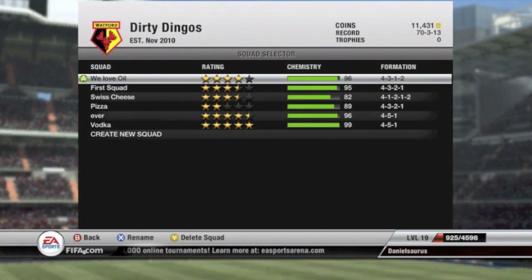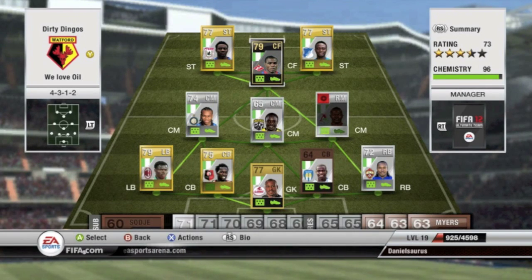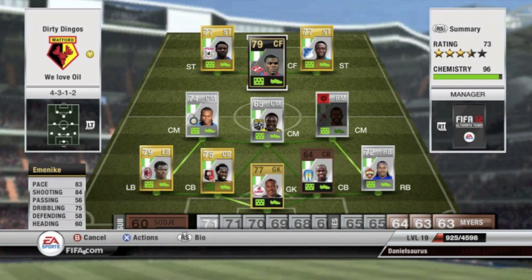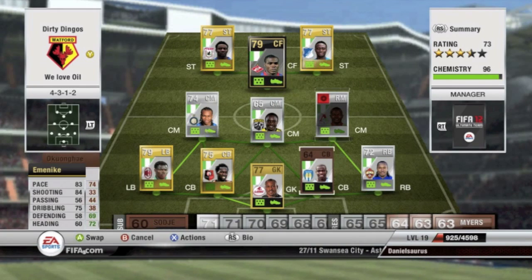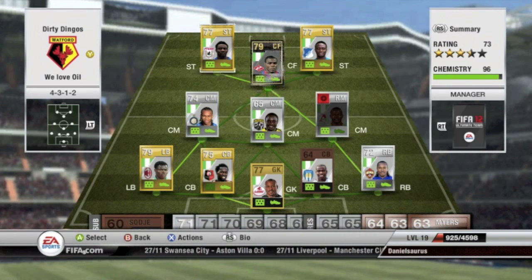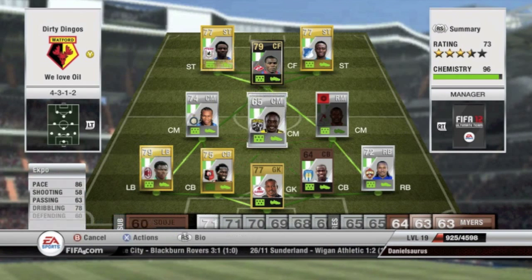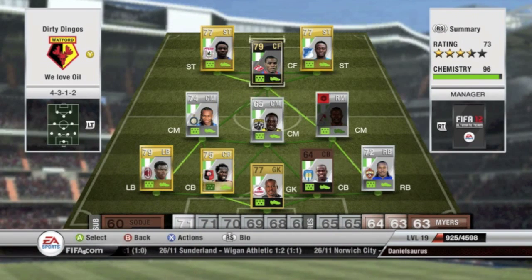We'll go to my next squad called We Love Oil — probably not very nicely named because of the oil situation in Nigeria — but this is my Nigerian squad and these guys are just absolutely beasts. You have Martins and Obasi up top with over 90 pace. You have Emanike who is so good at long shots, some random people mixed in, Obi who's a young and pretty good player from Inter, and Taiwo. It's a fast paced squad with four star skills from Obasi and Ekpo who plays in the MLS.